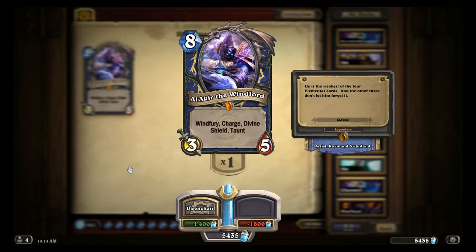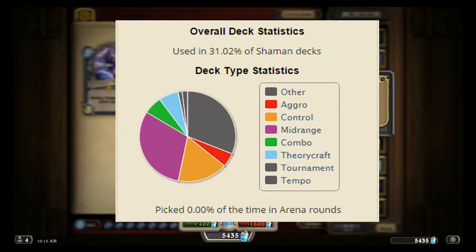Alakir the Windlord is a classic Shaman legendary 3/5 for 8 mana whose card text reads: Windfury, Charge, Divine Shield, Taunt. According to Hearthpone, the Windlord is used in 31% of all Shaman decks and is picked 0% of the time in Arena.